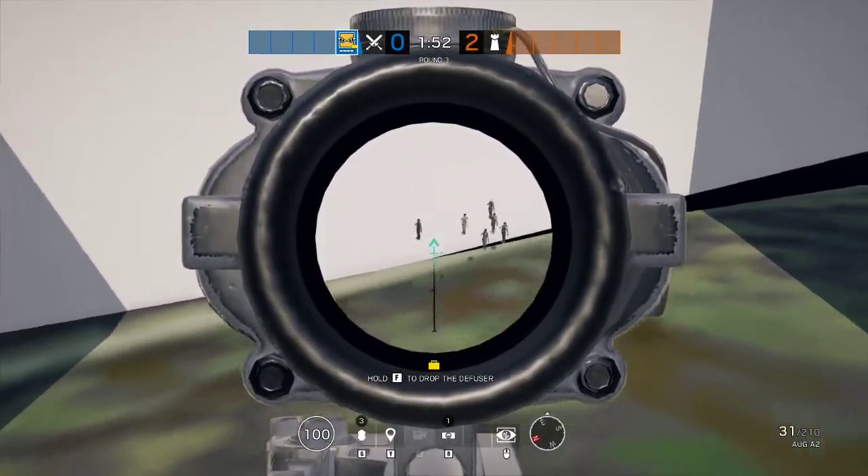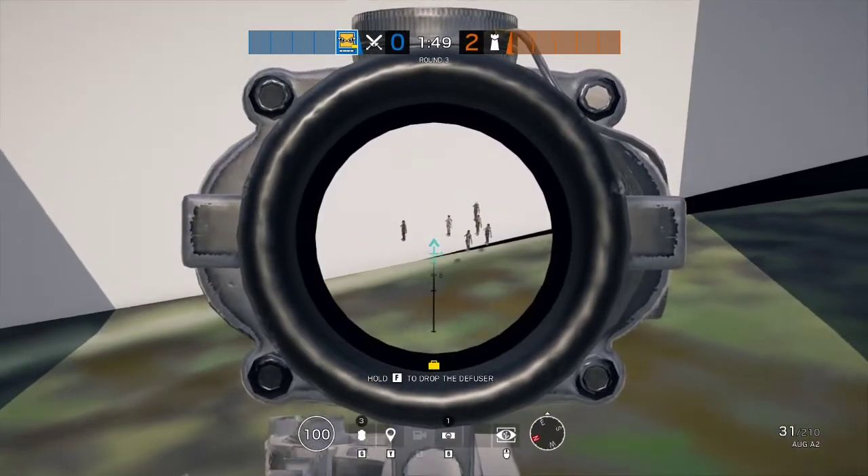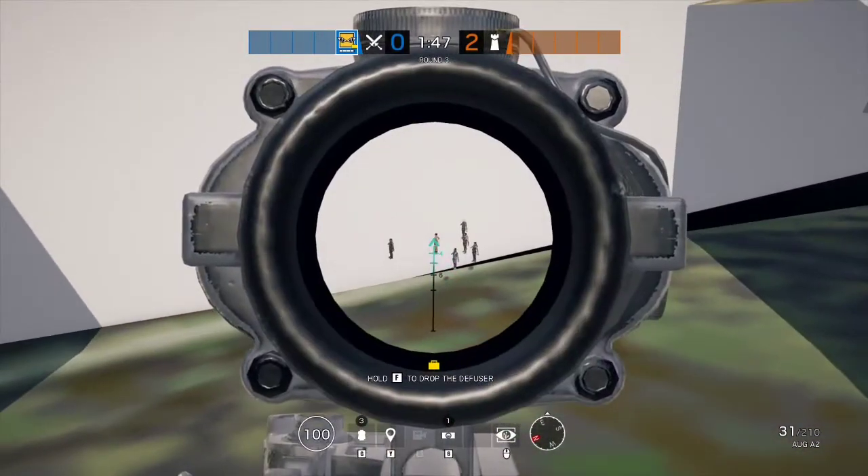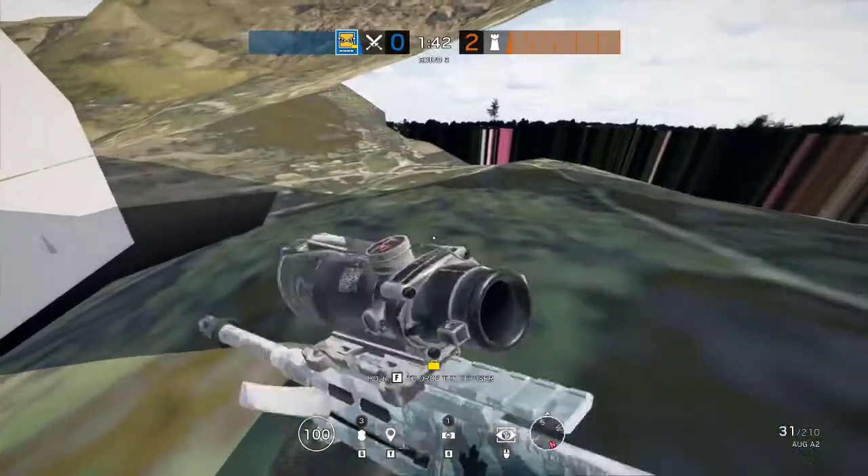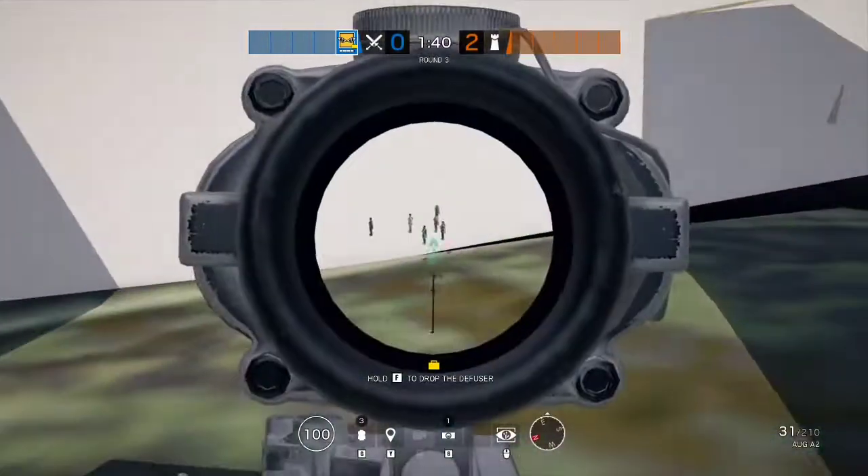In the second round, Ash is now over here too instead of over there. And as you can probably see, Amaru and Iana are staying — they don't get despawned if you get far away, but the other operators do.